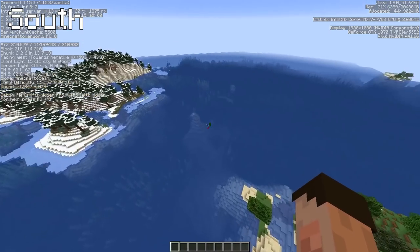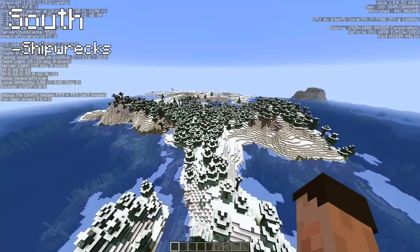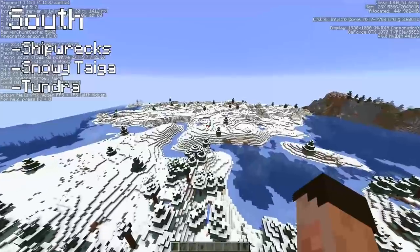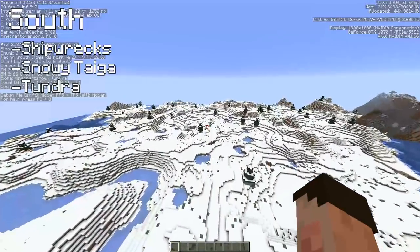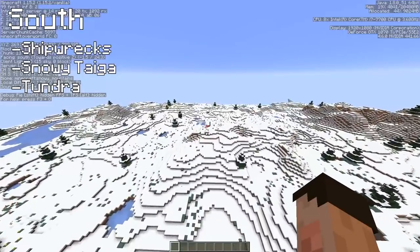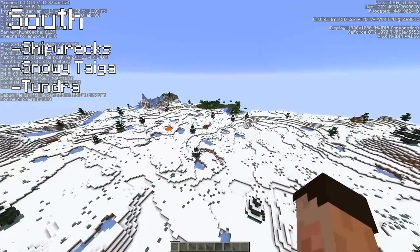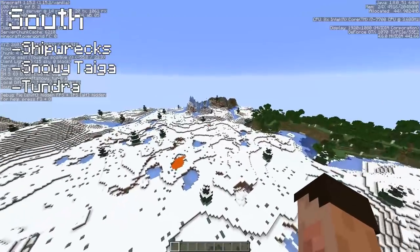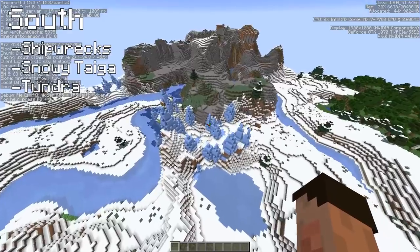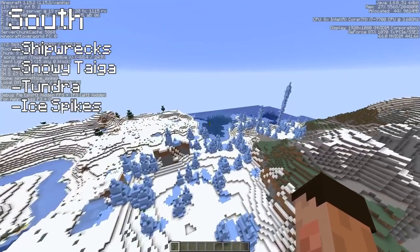We're heading out south and very soon you see not one, not two, but three shipwrecks along in this direction, coming into what looks like a really nice snowy taiga that turns into a snowy plains, which is a tundra. It looks beautiful — you've still got some ice with the frozen rivers. If you want a little bit of winter living, perhaps this is where you should come, really close to spawn. We've only travelled a couple of hundred blocks in this direction and you've got all the snow you could possibly need. And just to the left-hand side of it is what looks like a micro — and I do mean micro, although it might carry on — an ice spikes biome. We do have more coming over this way. Brilliant. Ice spikes biome, a thousand blocks from where you spawn in.